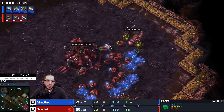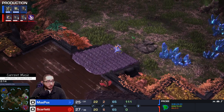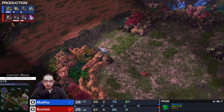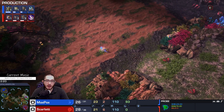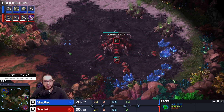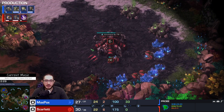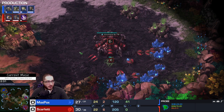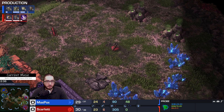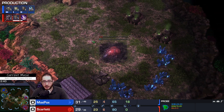Two Zerglings coming out. The probe actually takes some minerals — decides it likes that patch, takes a little bit. A drone is being rallied down to what I will still call the third base, despite it being taken second. I cannot call this the natural hatchery. The natural hatchery has been taken — quick third base.